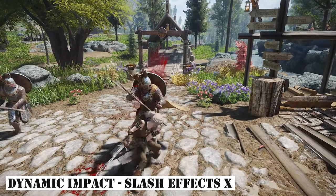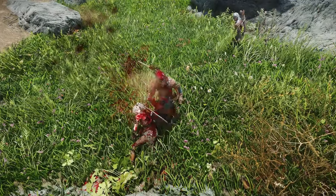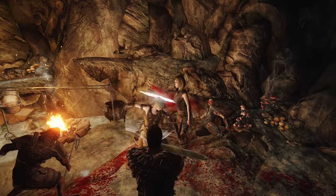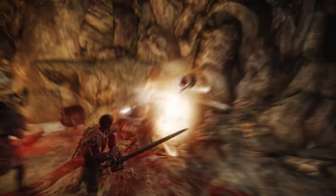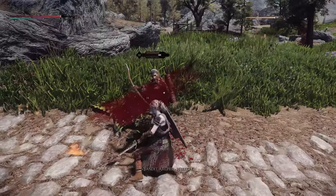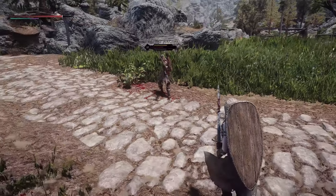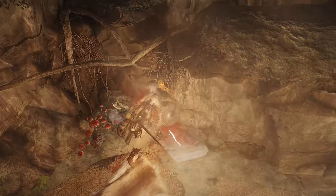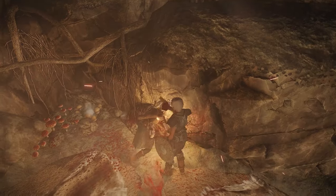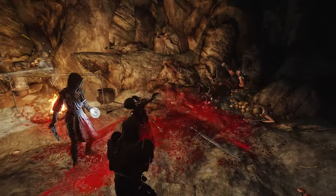Next up is Dynamic Impact Slash Effects X. This mod applies new particle effects when attacking enemies with weapons, enhancing the visual appeal by adding attack effects based on each attack type. The effects generated when swinging a sword increase the immersion in combat, and different slashing effects are expressed based on the intensity and direction of the attacks. The visual impact when the blade makes contact with the opponent enhances the overall sensation of battle. This mod is recommended for players seeking realistic and dynamic hit effects.